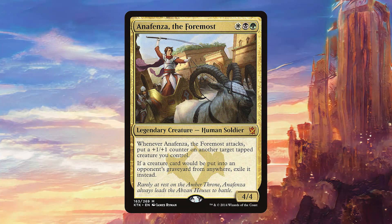Starting off with our creatures, we have Anafenza the Foremost. She's a really decent threat for three mana — a fairly beefy creature that buffs our other creatures when she attacks. The plus one, plus one counters can be a little bit relevant in this deck, and she also has a little bit of hate stapled on, which is never bad in Commander. Stopping cards your opponents control from going to the graveyard can really help.